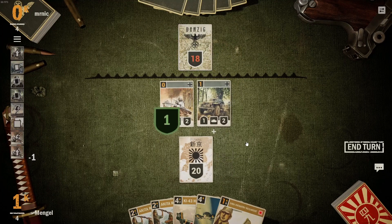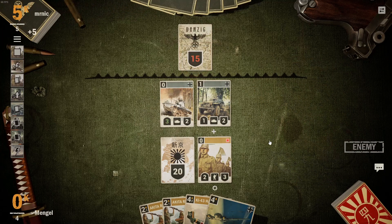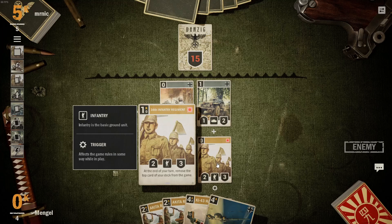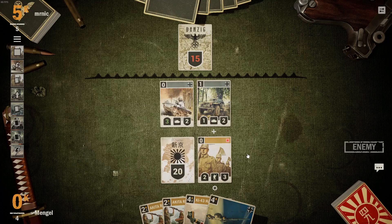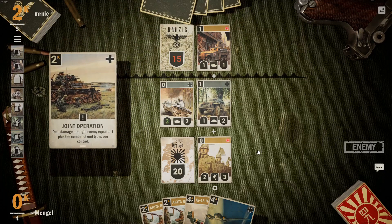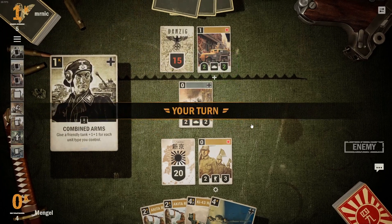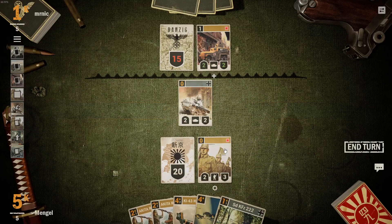I want to play my second 34th Infantry Regiment onto the table. I don't mind discarding another card — in the cheaper deck this is an awesome card, but in my more expensive crafted decks it sometimes hurts when you discard your elites. In the previous episode I spoke about expensive versus cheap cards.